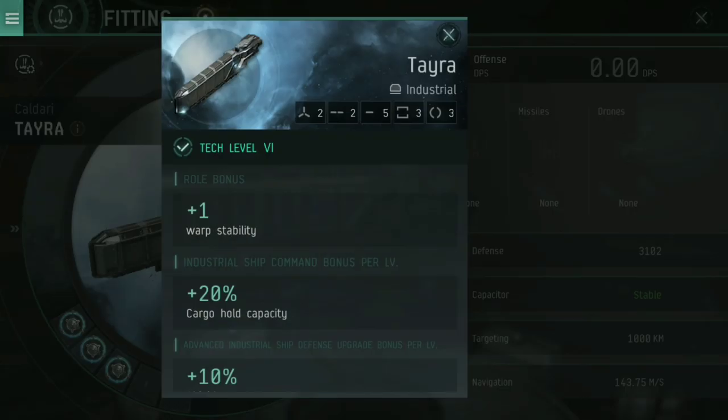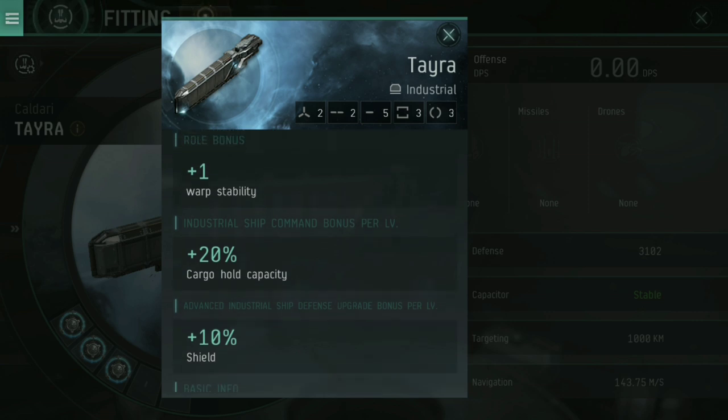Now, why this particular ship? If we look at its stat page, you can see two high slots, two mid slots, five low slots, and three each of the industrial and power grid rigs. But those aren't ultimately the important parts. The important part is the role bonus. As an industrial hauling ship, it has built-in warp stability, which means you need at least warp disruptor strength of two innately to pin a Tayra down.